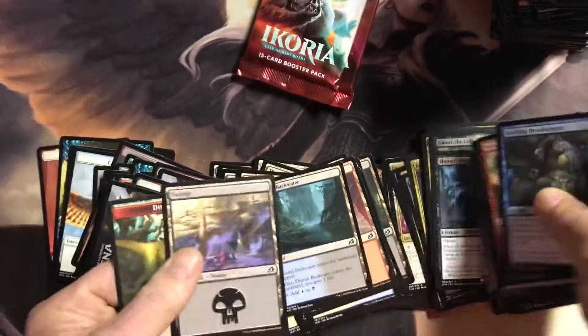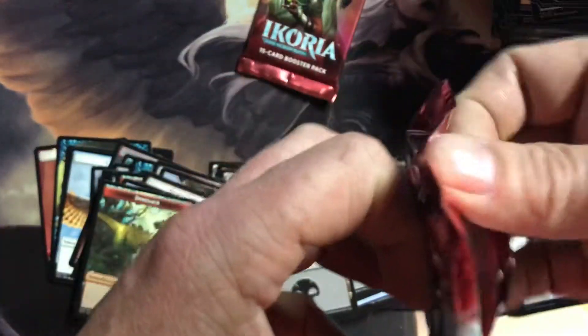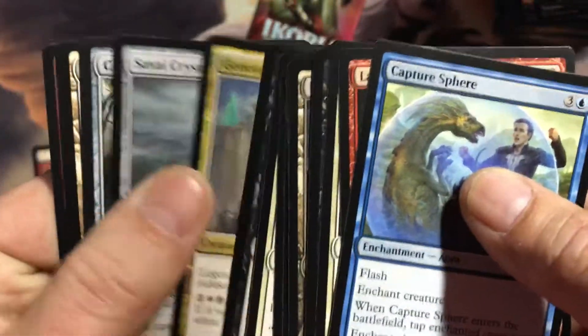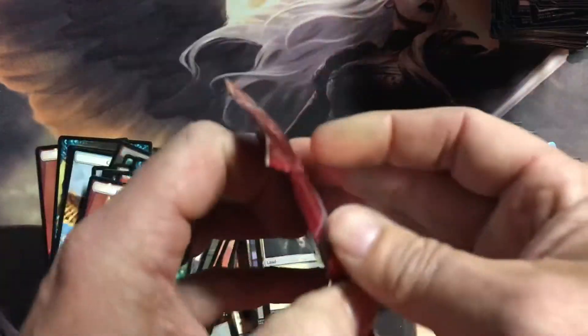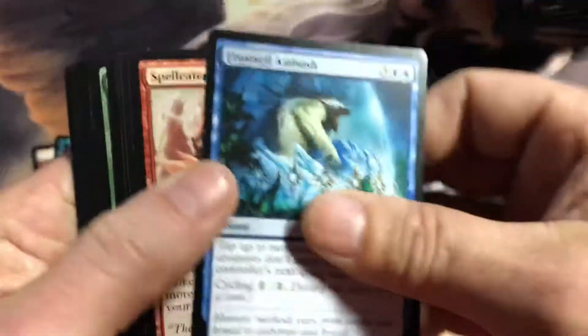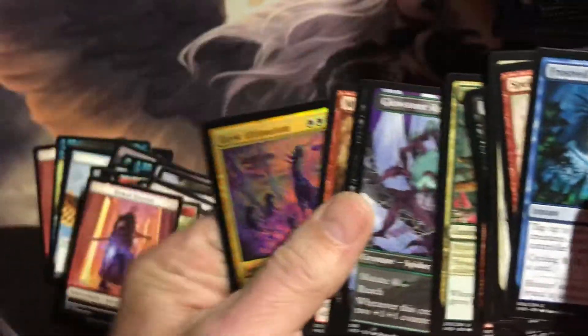Hunted Nightmare, Hunted Nightmare. Two more packs — almost to that finish line. Crystalline Golem — that makes five of those now. I did a little price breakdown on the boxes so far, we'll see where this one sits when I'm done. Glowstone Recluse.